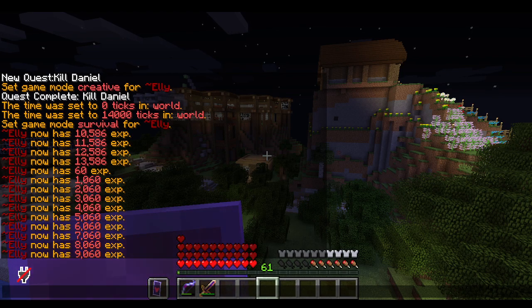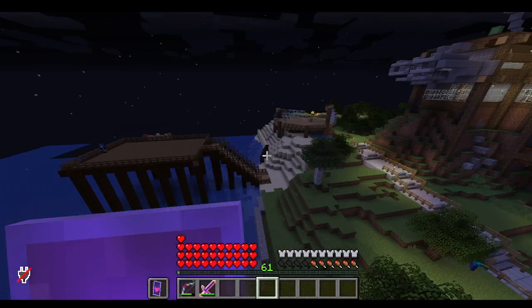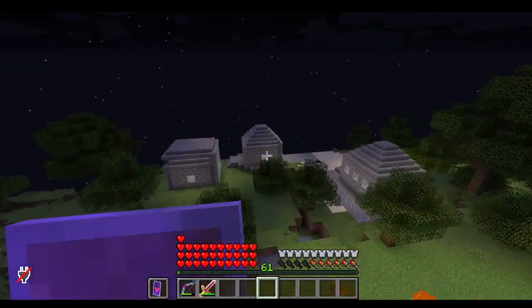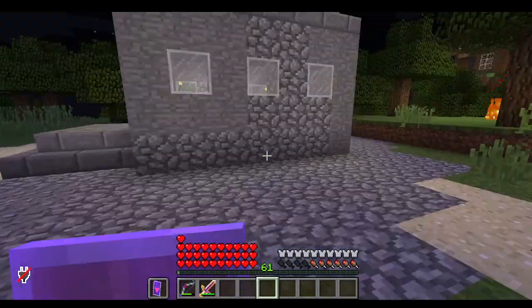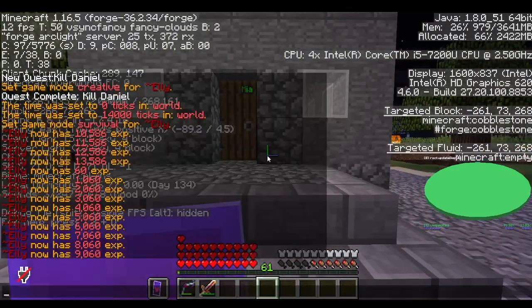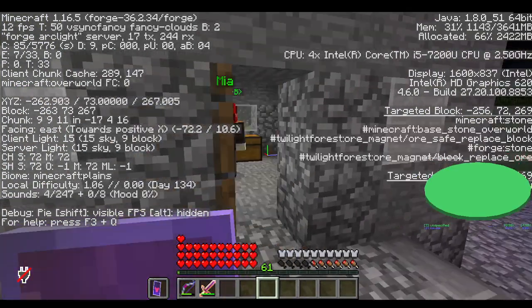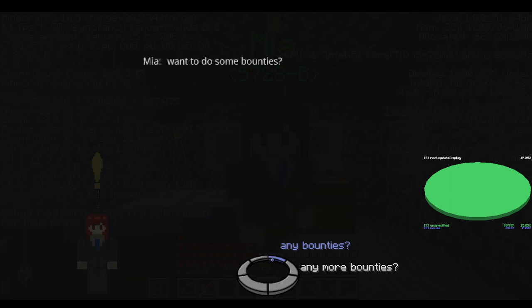Hello everybody, and today I'm going to be showing you how to get a Satinheim remote on this server. What you want to do is come over to these coordinates, they'll be right there, and go up to Mia, and basically ask it.